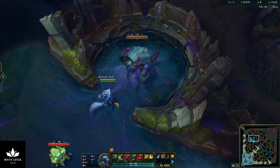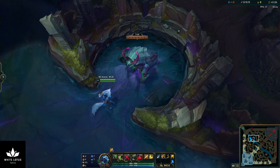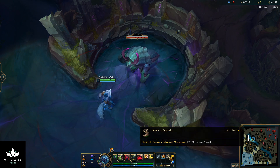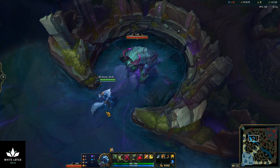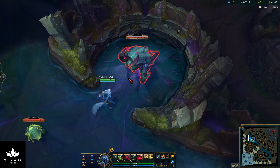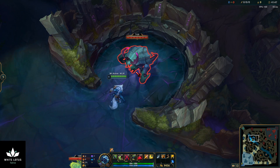Here's what I found is the best way to clear the Rift Herald so you can do it really healthily. I'm sitting on just base items: Tiamat, Hunter's Machete, and boots — nothing advanced. This is level six, about when you might be taking it. Here's how you can solo it really healthily without using a lot of time. You're going to do an auto attack, Tiamat, two auto attacks, and then Q through to the back side. I'll demonstrate that real quick.